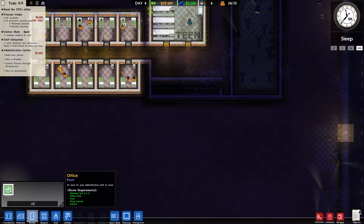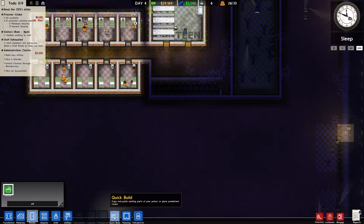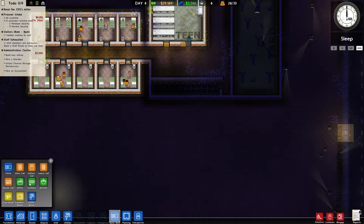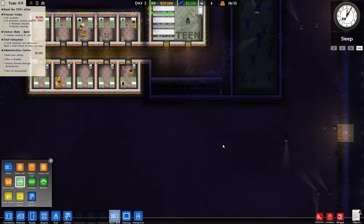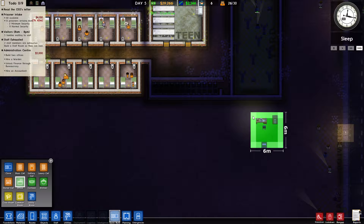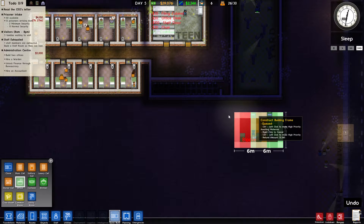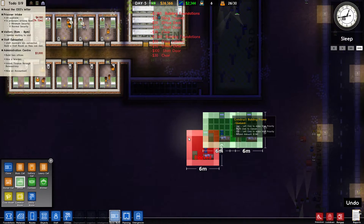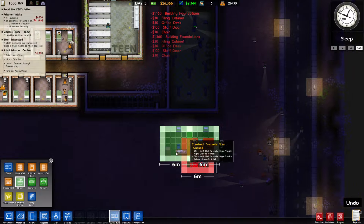Up here you can see what's going on: prisoner intake, which you can click and change; seven families waiting to visit, so we'll need to add a visitors room; and also it says five staff members are exhausted, so we need to build a staff room so they can rest.